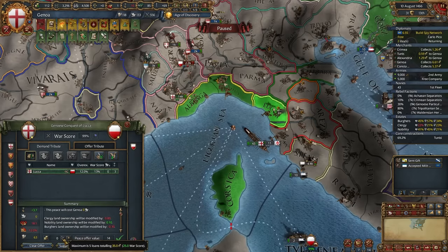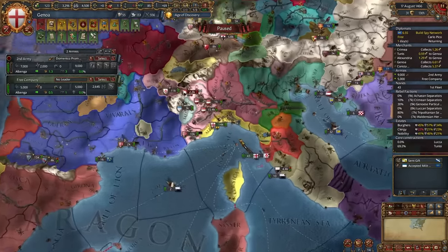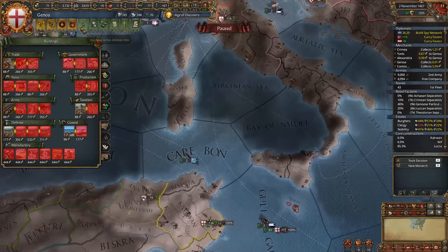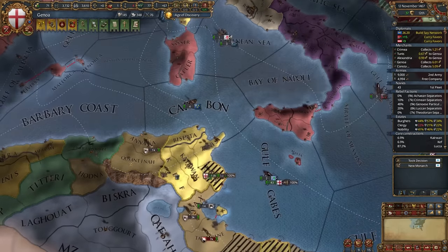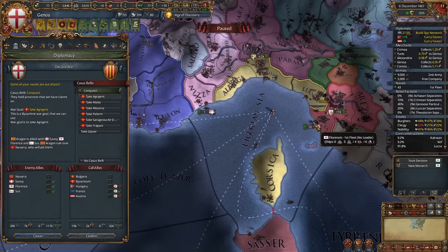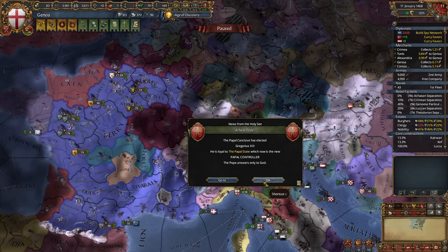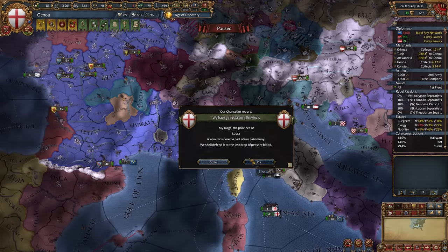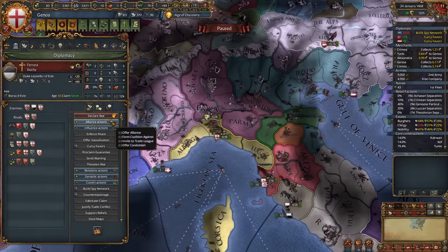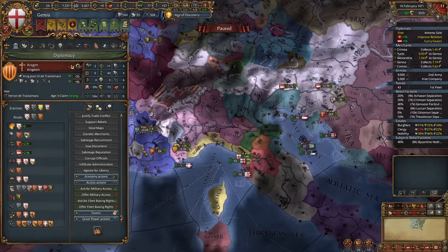The coalition is just North Africa — not scary. I personally prefer to take Lucca, but you might also take Nissa or Siena. After you pay off your loans, start building marketplaces and workshops. Florence is allied with Aragon — at least Aragon has a current war going on so it won't join. Also fabricate claims on Milan, Siena, and Venice in advance.